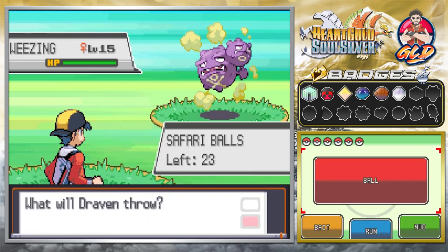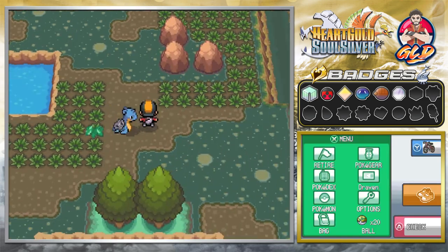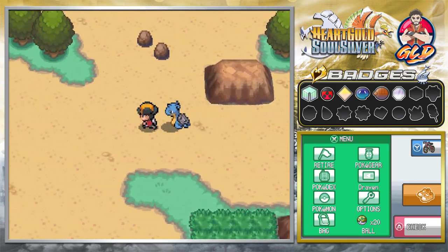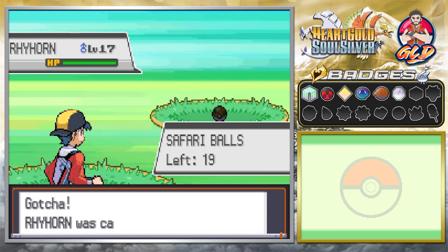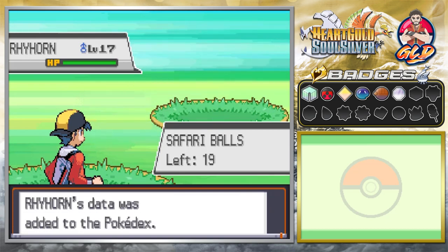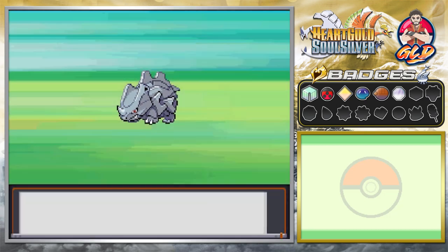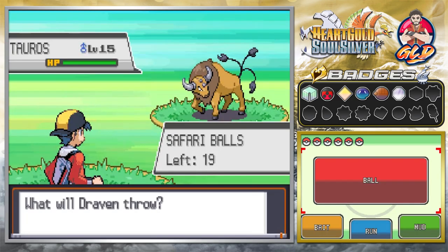We have a Weezing — a very difficult Pokemon to actually capture. I don't really care about bait or mud, I just want to capture Pokemon. Ekans is basically all you're going to find, but eventually when you switch to different terrain settings you'll find much rarer Pokemon — Pupitar is one that many people seek. We found a Rhyhorn and captured it — the Silver Rhyhorn. Unfortunately we can't evolve it into its final stage because we can't trade.